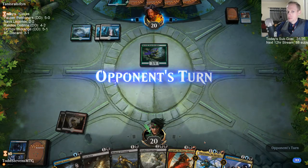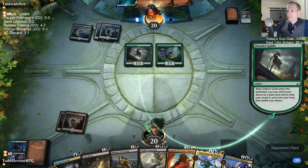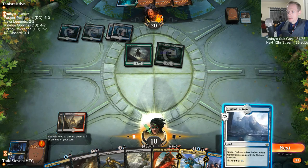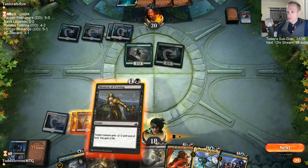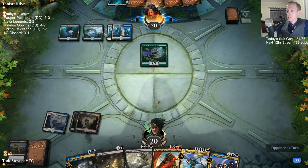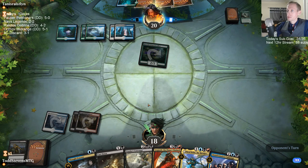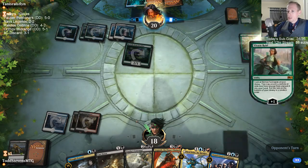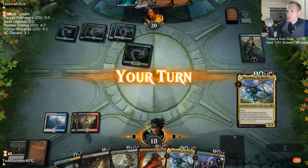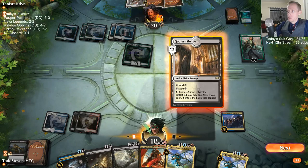I'd rather have them flicker the Branch Walker than the District Guide. Hopefully we draw an untapped land — come on shock land. Need to Contempt that thing. No shock land. I'm just going to play the Campaign so we draw another card and get towards a land. There's the shock land — one card too late.